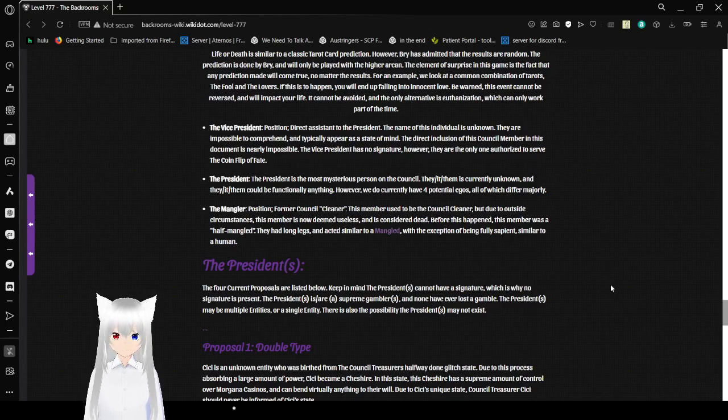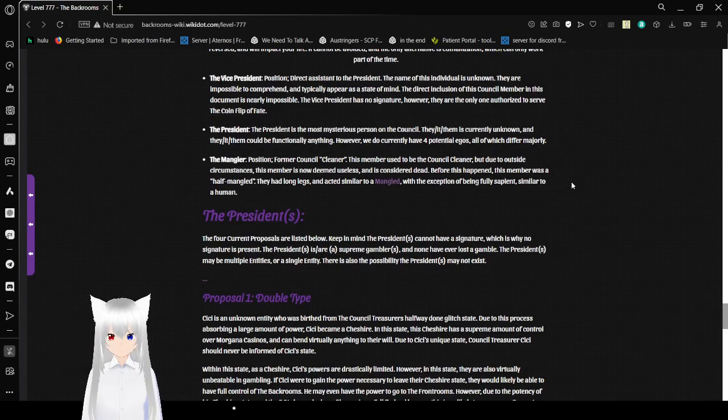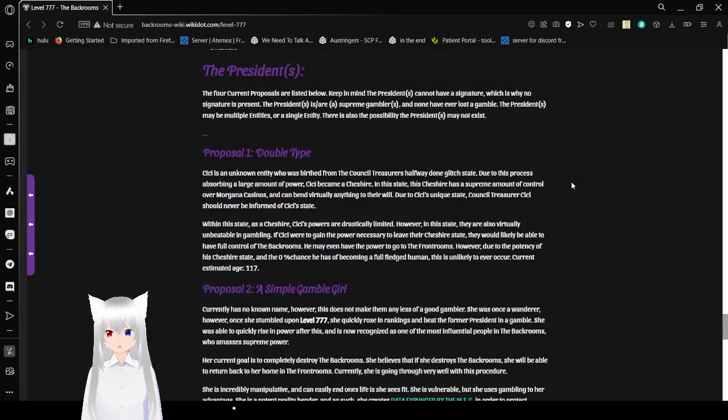The Mangler — former council cleaner — this member used to be the council cleaner, but due to outside circumstances is now deemed useless and considered dead. Before this happened, this member was a half-mangled entity with long legs acting similarly to a mangled, with the exception of being fully similar to a human. The Presidents: the four current proposals are listed below. Keep in mind the Presidents cannot have a signature. The Presidents is, or are, a supreme gambler and none have ever lost a gamble. The Presidents may be multiple entities, a single entity, or may not even exist.